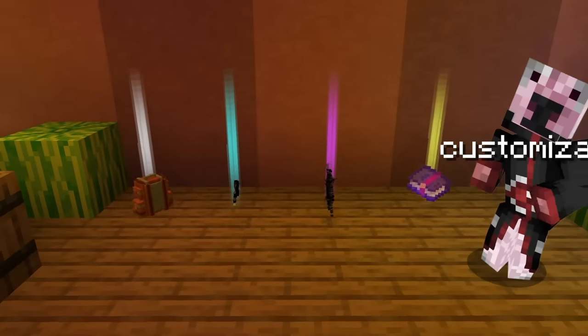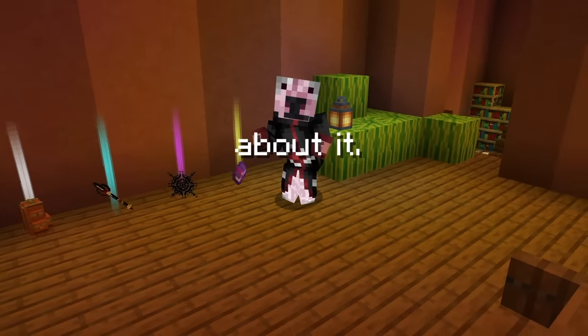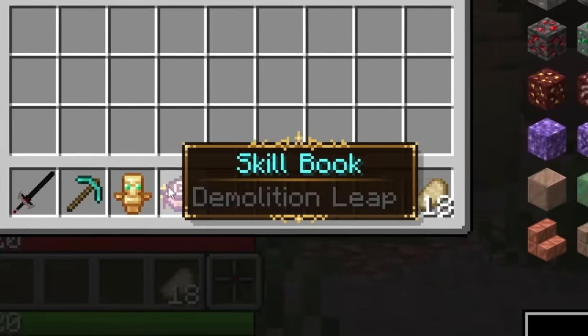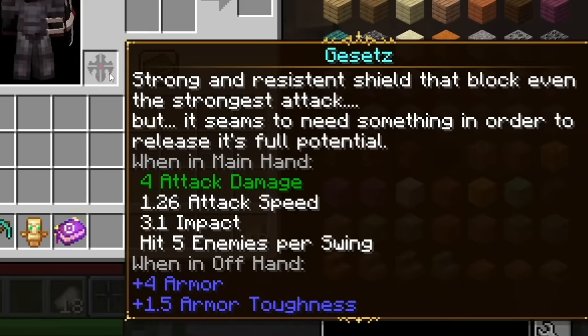You might have also noticed our next mod, Loot Beams, which adds customizable beams of light based on the rarity of an item. The Legendary Tooltips mod is another small mod that changes the look of items in your inventory — the stylized borders are a simple touch, but add a lot to the immersion of the pack.